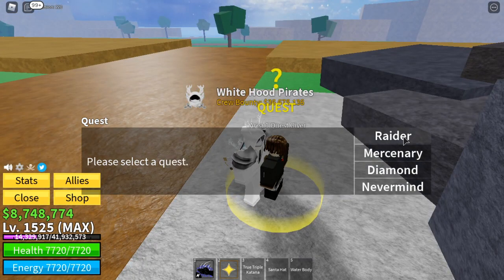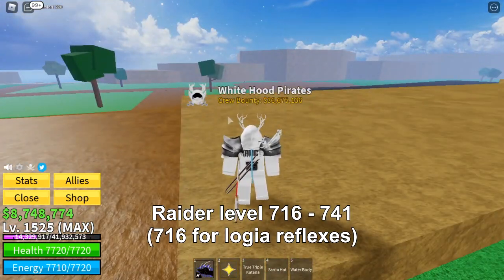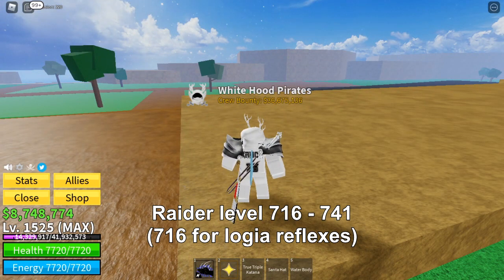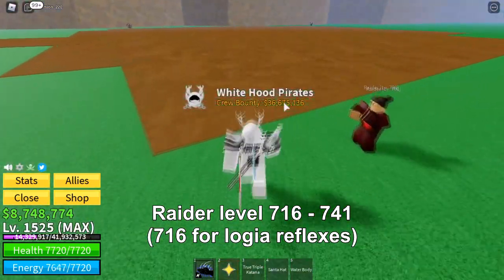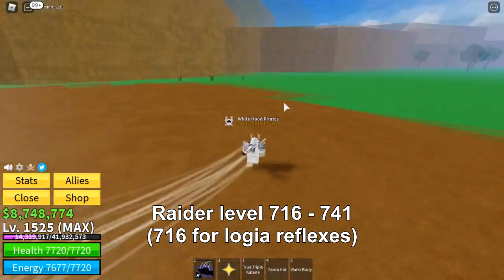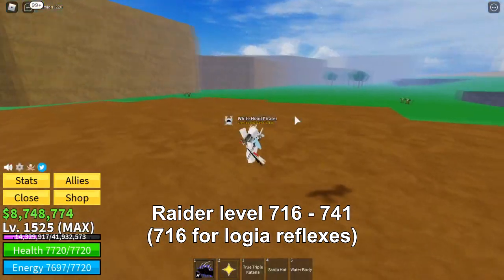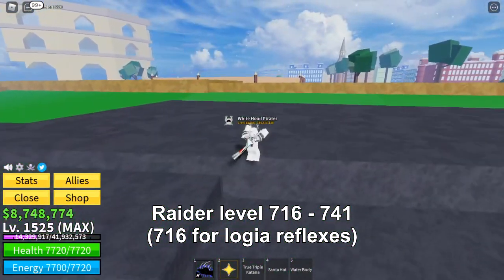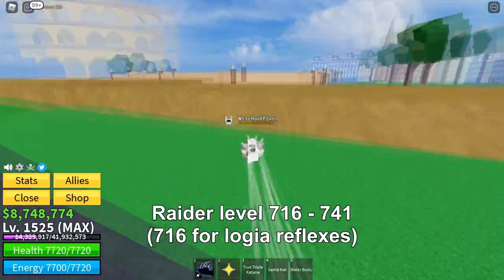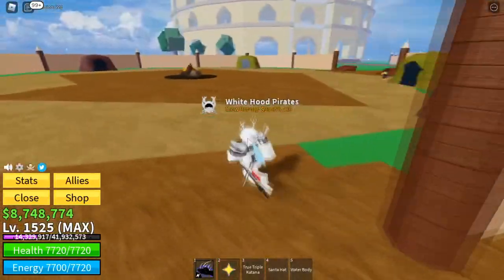All you have to do is get this quest here — get the Raider. The Raider starts from level 16. I'm going to show you where the Raider is located. All you have to do is gather them and kill them at the same time. Make sure you're level 616. I'll put a subtitle below so no problem. Go from level 616 up to level 741.